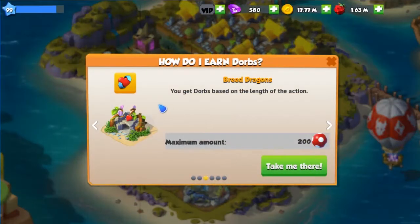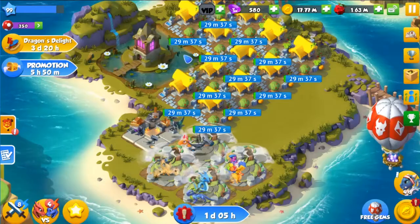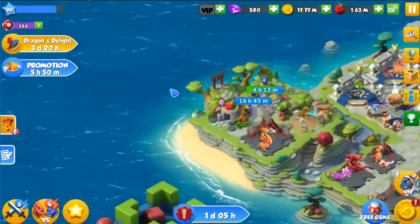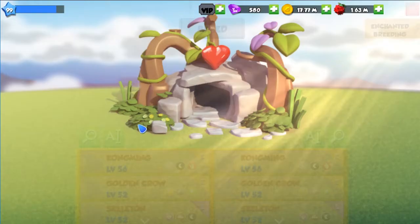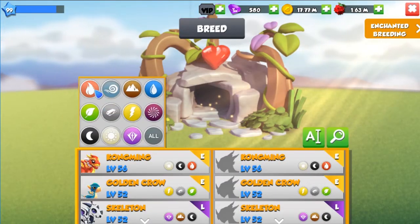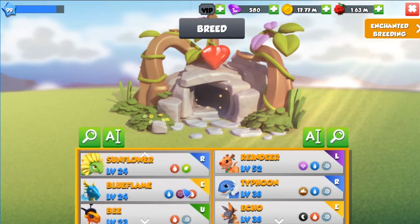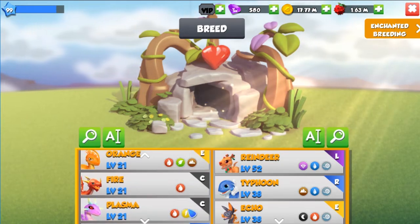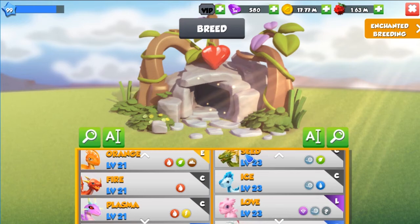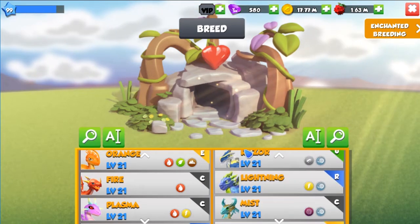Another one is to breed dragons. For this one I would just recommend using the fire and wind combo, because you basically get a smoke dragon and that has a good timer. Or maybe you can do the honey one, but I'm thinking that the smoke one makes more sense in this case.